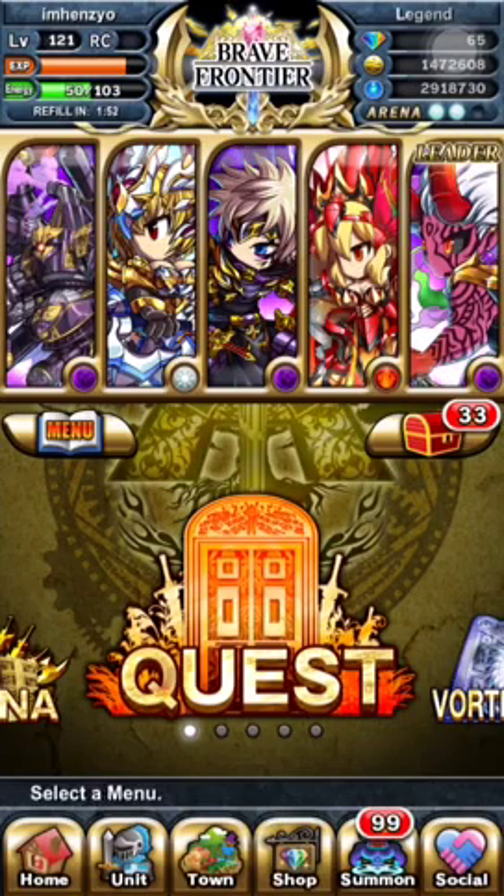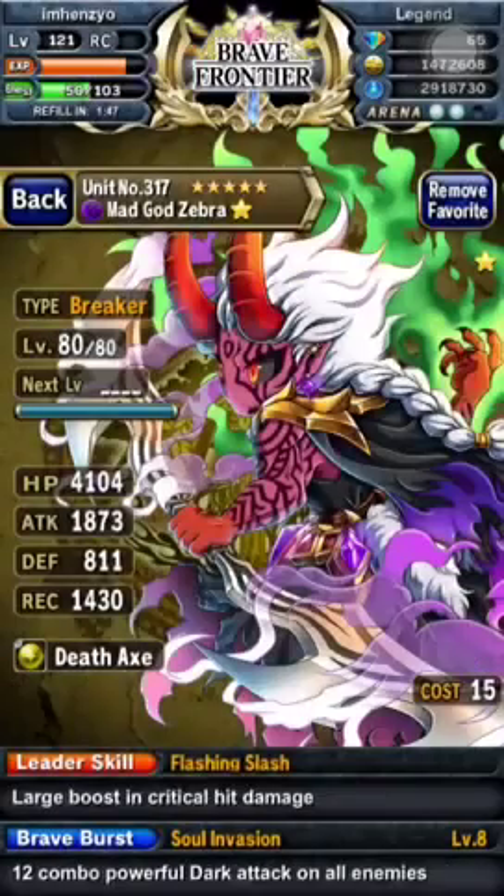Finally we're going to go full crit team here, double zebra. I'm going to use my Breaker Zebra equipped with death axe. The reason I don't have havoc axe on him is because I have it on Lilith. I feel like you want her to do the damage, not really Zebra — he's just there for his leader skill.